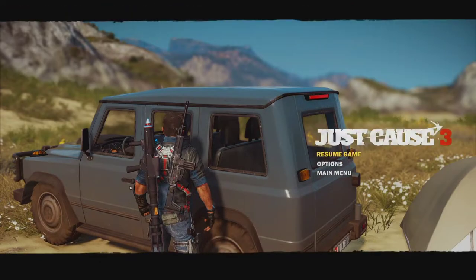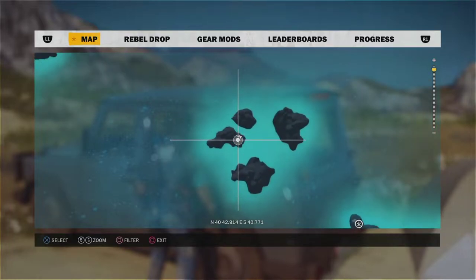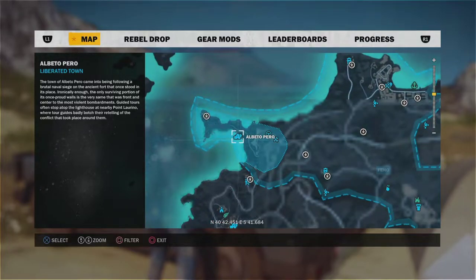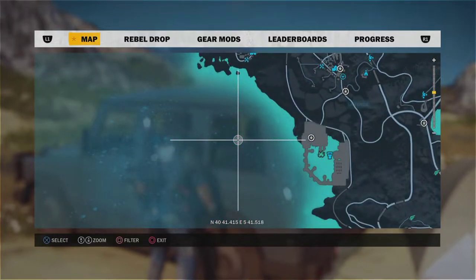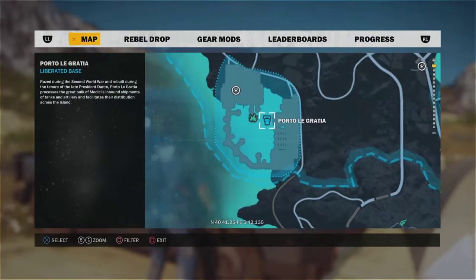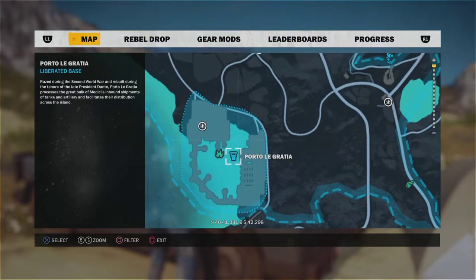Where you can find it is right about here. It's just sitting between these islands, and the closest town to it is this town right here. The closest base — you can get this boat by a rebel drop if you're far enough, but I just got it from right here at this base. You can also find them driving around or parked.